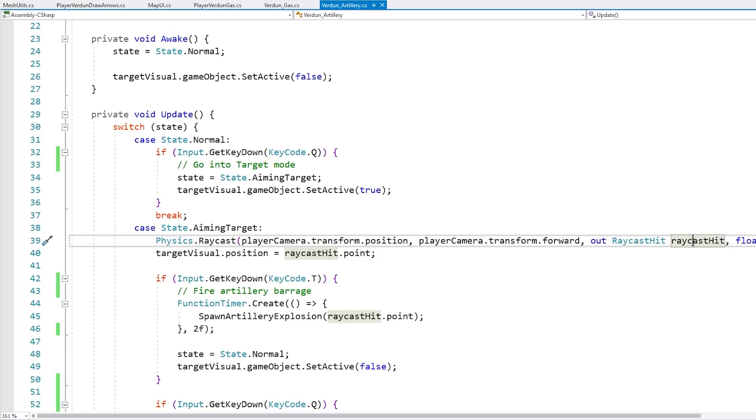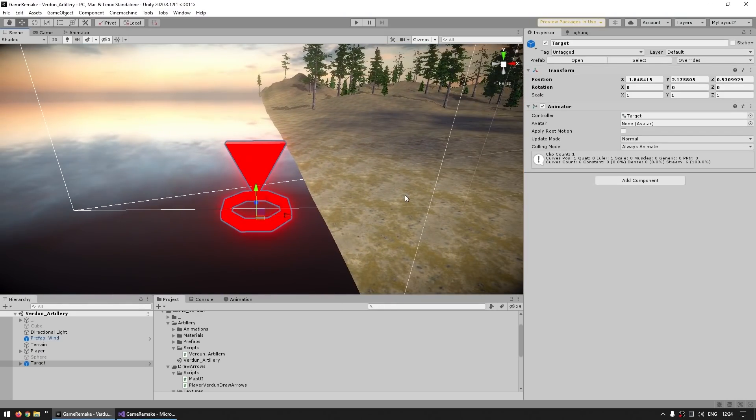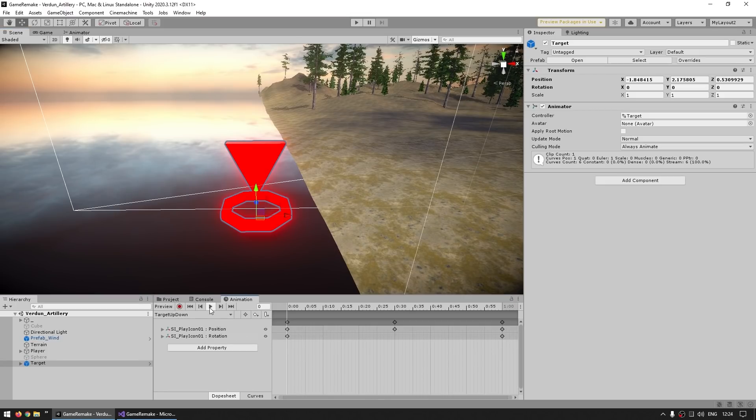The raycast info is stored on the raycast hit struct. One of the things this structure has is the point — the exact point in world space where we hit. With that, I just have a very basic target visual object. It's just a very basic mesh, and I also add an animator just to have a nice up-and-down animation.